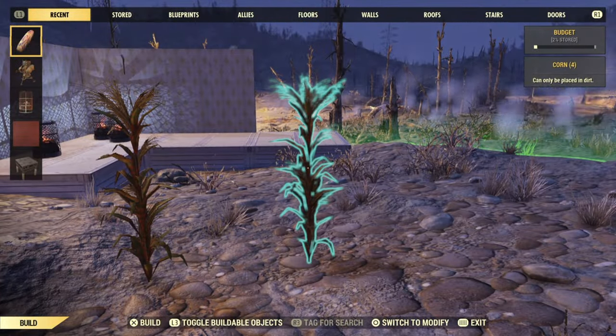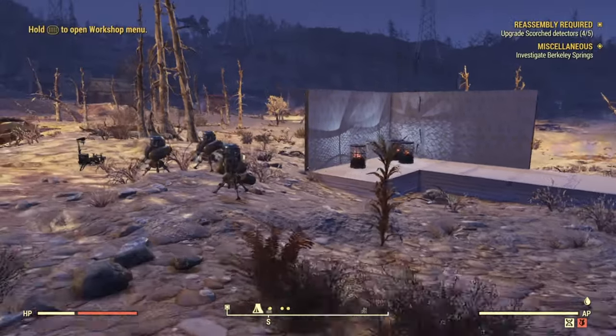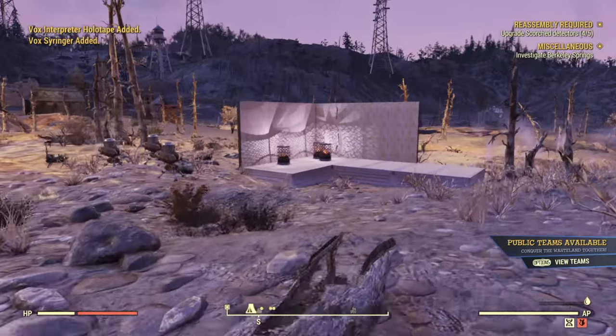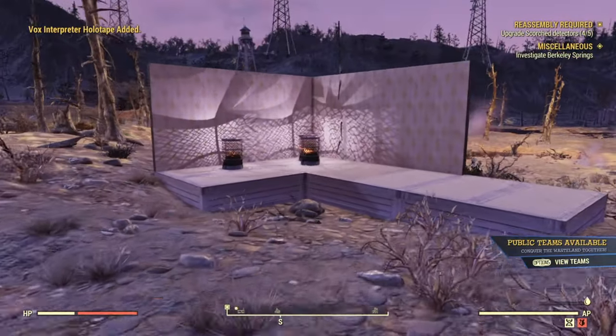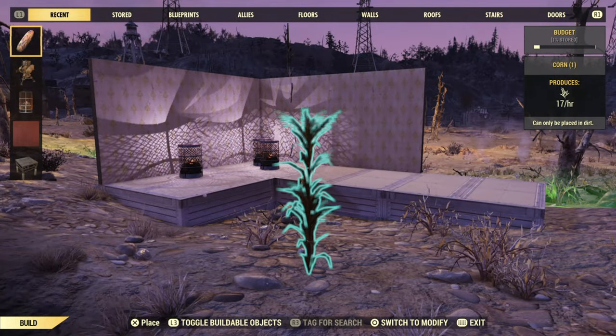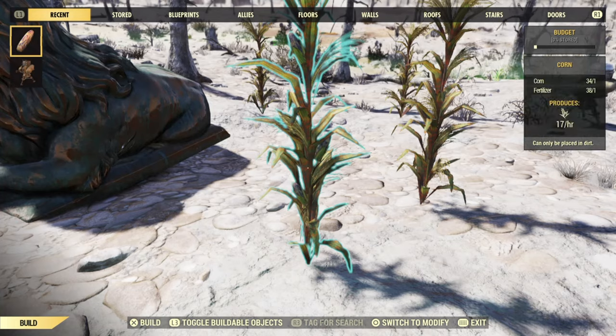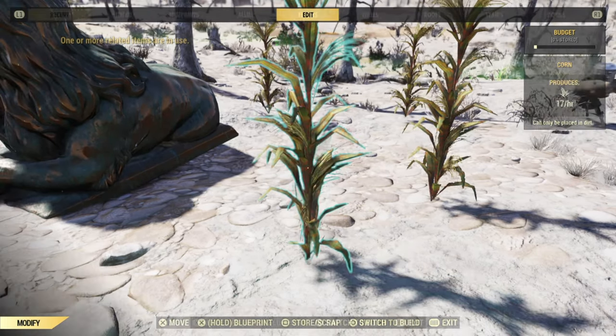If you do leave this server, what will happen is when you come back, your build budget that you had lowered will come back, and so you'll have to just redo the glitch again. This is one of the craziest parts about the glitch, because you'll go through that process with the turrets and then pretty much accidentally leave the server — something will happen, you'll disconnect — and yeah, you're screwed. So this is why I wanted to show you that corn is probably the best way to do this.